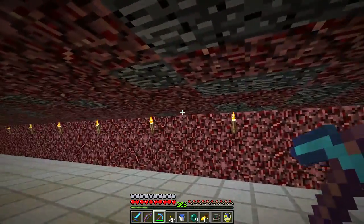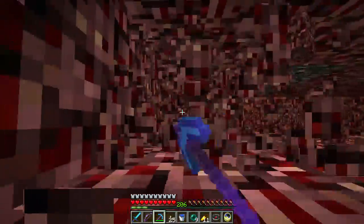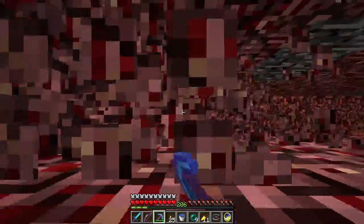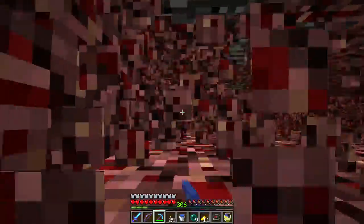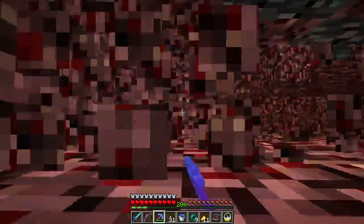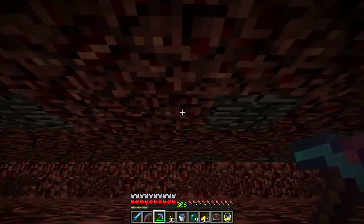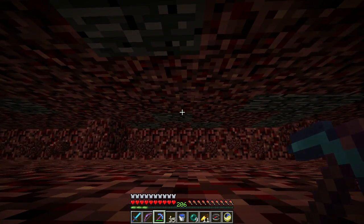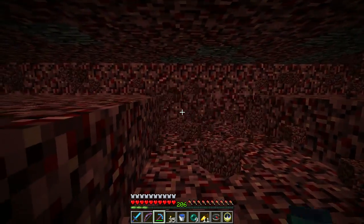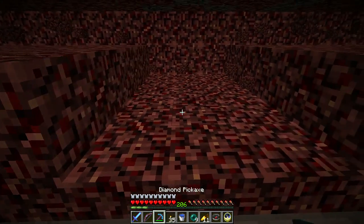I've come across a couple that are close, but it's really freaking annoying. So I just kind of go along here and dig out, hoping I don't run into any lava pockets, and get down to the end down here. We'll take a look. There's a ghast down there somewhere. Then come up along here and just look for potential spots.